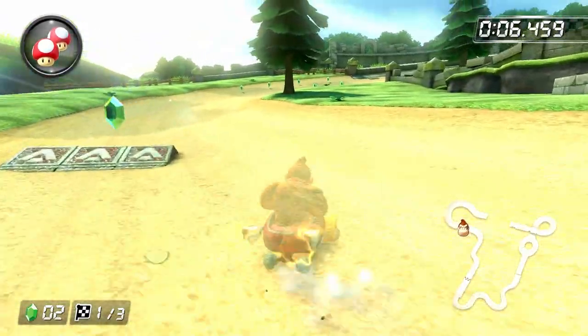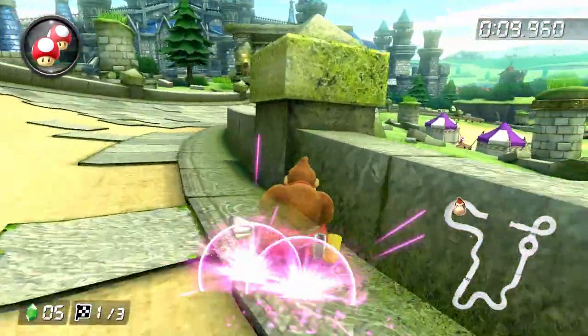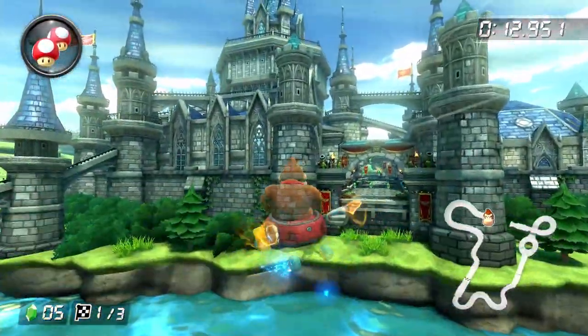After landing in a right drift, make sure to grab the next three rupees and try to stay as close to the wall as possible and build up an ultra mini-turbo. Normally I rag on wiggle drifting, but it's permissible here. The next step is to build up a mini-turbo and just hold the drift off the left-hand side of the glider ramp.